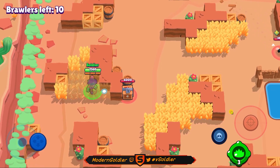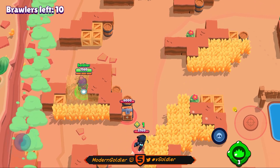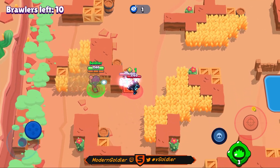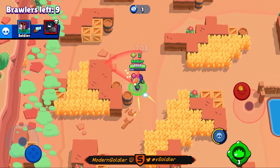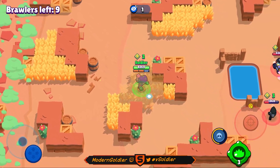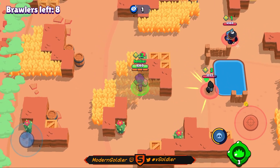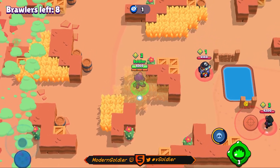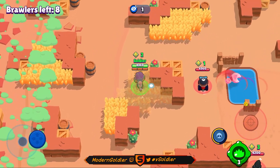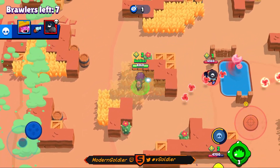There's a Crow over there who's really far to the right — it doesn't look like he saw the box. I'm going to move up here in case the Crow checks the bushes, then wait for him to use his ammo. He's used all three attacks — we're going to pop out of the bushes and take him out without taking a single bit of damage. That's how you want to do it. Using power cubes as bait works really well when playing Rosa, and also with other tanks like Shelly and Bull.